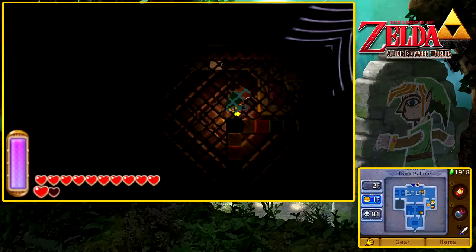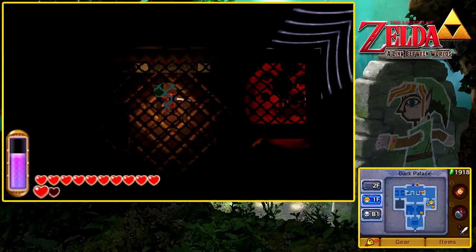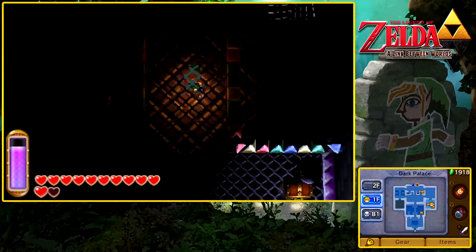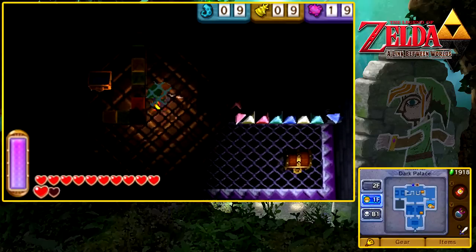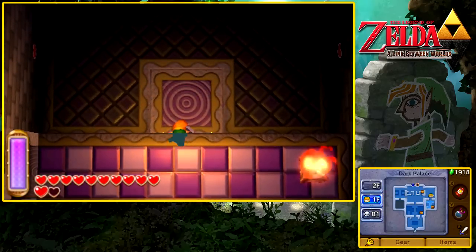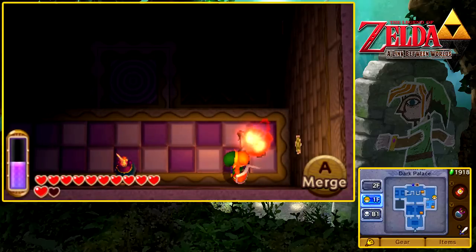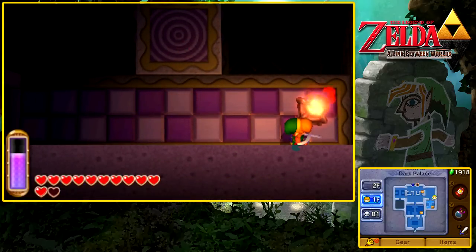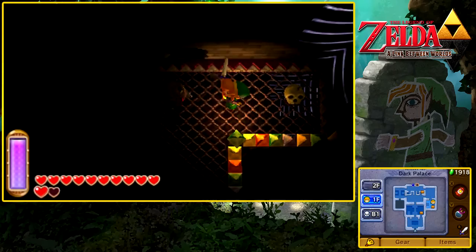First thing we want to do is go to the lower half and bomb right here. There's one very insignificant treasure here — the Monster Tail. But if we go up, there's going to be 50 rupees, which is very nice. I should have went up first and then down, because we actually have to go down. There are multiple ways to get down into the basement floor of this dungeon — or palace, whatever you want to call it.